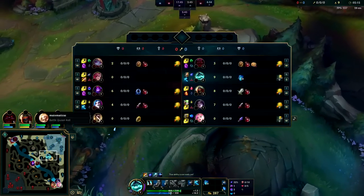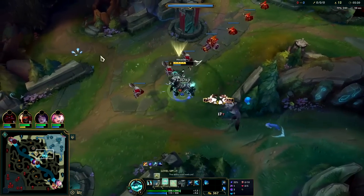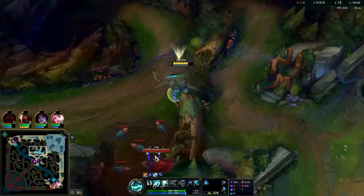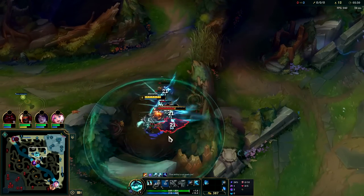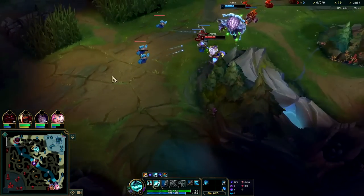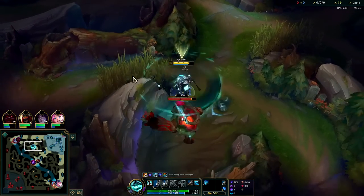Early on Zed should have the edge. We got another point into Q to clear more efficiently — we don't need a point in E to clear, we're just going to be doing a full clear here. Top lane is scrapping it out; I'm glad we're pathing into this while they fight it out super hard with their Grasp trying to get those stacks up.